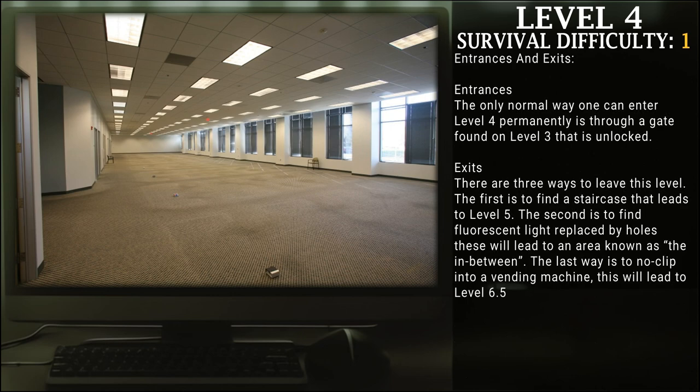Entrances and Exits. Entrances: the only normal way one can enter level 4 permanently is through a gate found in level 3 that is unlocked. Exits: there are three main ways to leave this level. The first is to find staircases that lead to level 5. The second is to find fluorescent lights replaced by holes — these will lead to an area known as the in-between. The last way is to noclip into a vending machine, which will lead to level 6.5.